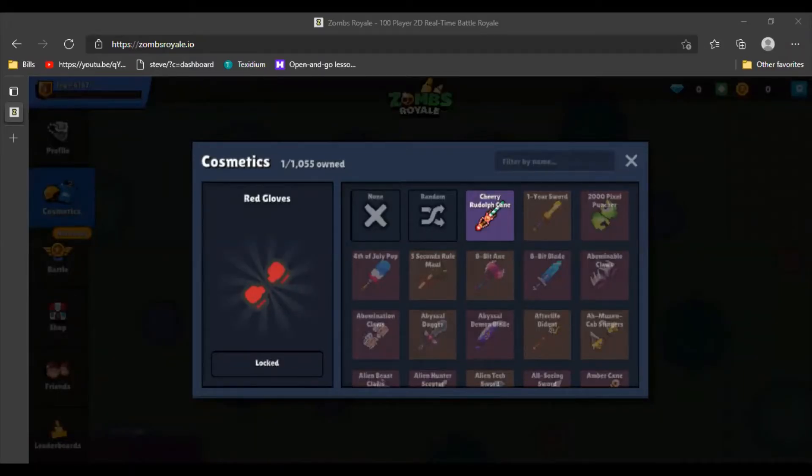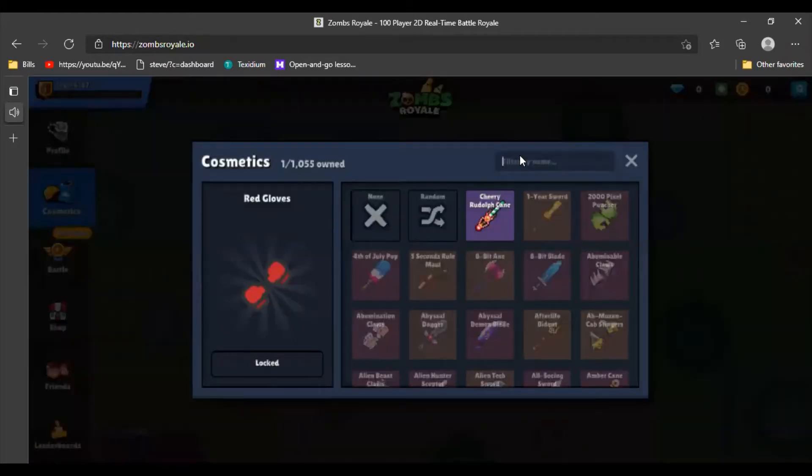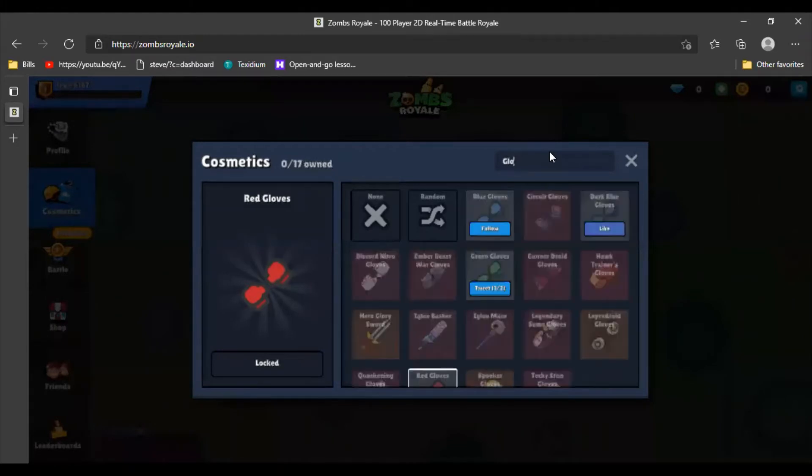Today I'll be showing you how to get those gloves. First, over here where it's called mini skin, press that filter by name type, just type 'gloves' in.